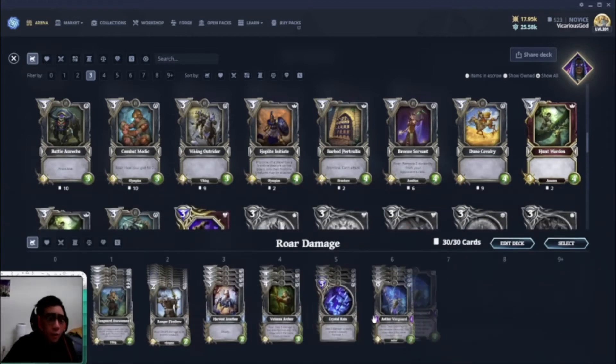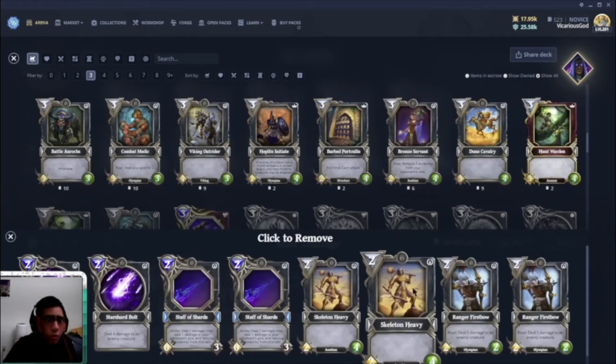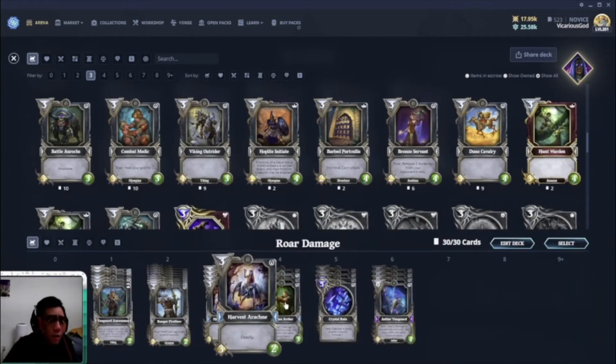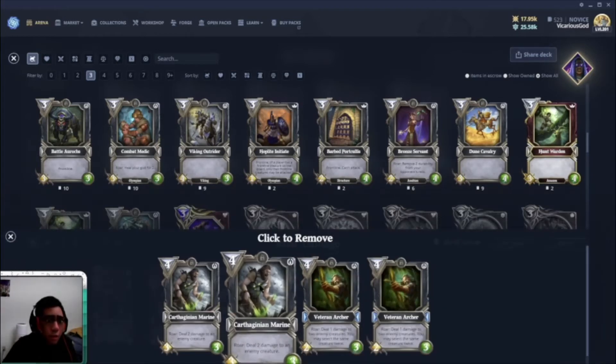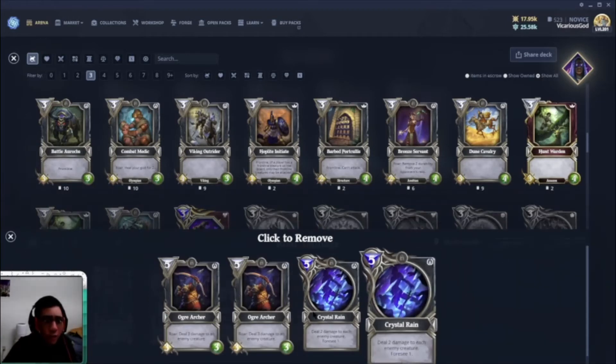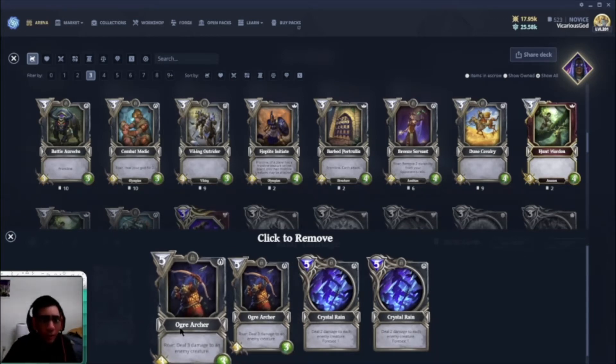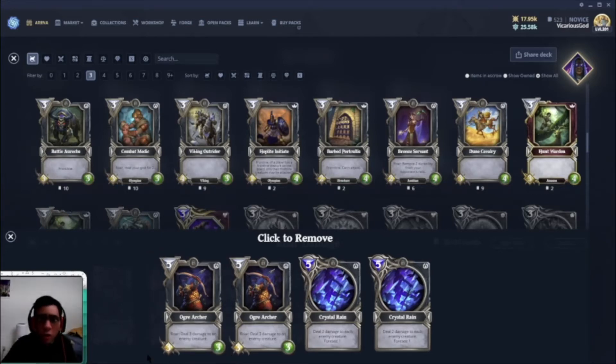Everything else in my deck — the Athenian Archer, Ranger First Bow, Carthaginian Marine, and Veteran Archer — most of the cards I have basically are creatures with a roar ability. When they come into play they have a come-into-play ability, and all of them deal damage to enemy creatures, not to the enemy god.